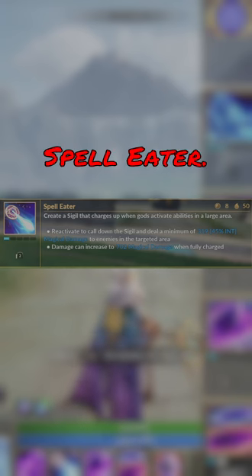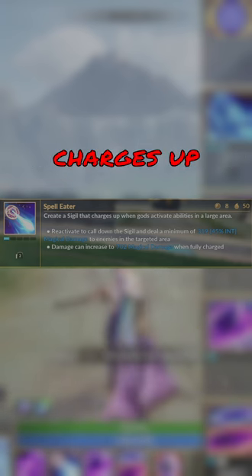Her second ability is Spell Eater. When you use this ability, it throws a sigil up in the air that charges up for every time a god uses an ability in the area. You can reactivate the ability to call it down dealing damage, and for every ability that is cast in there, it increases the damage dealt.